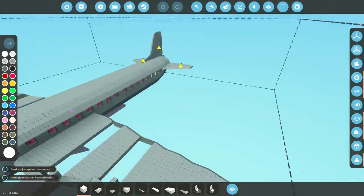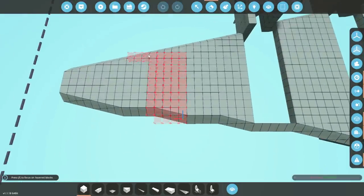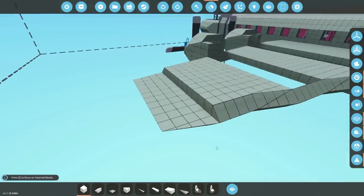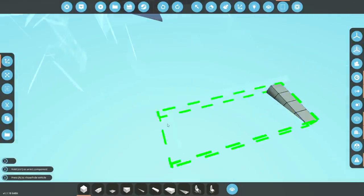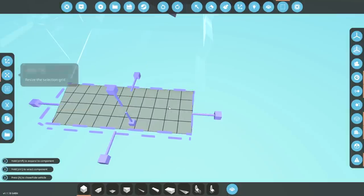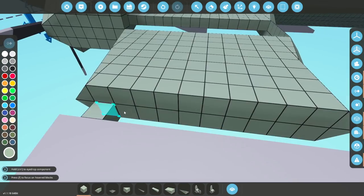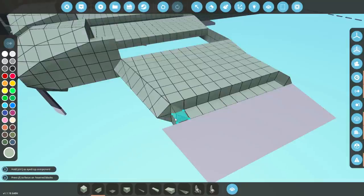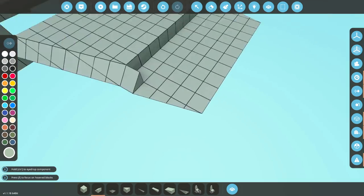So what we want to do is we actually want the wings to end up being a little bit longer. What I'm thinking is that we delete this — in fact, all of this — and delete the bottom piece as well. We're going to grab this entire piece, cut it, and move it out by one. The reason I'm doing this is so that we can extend the wing a little bit, and we're only going to do this on one side, because we can just copy this wing over to the other side when we're done.